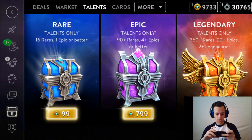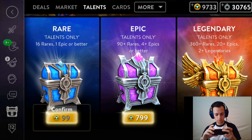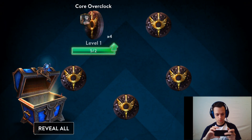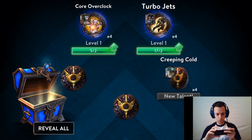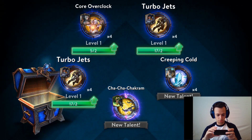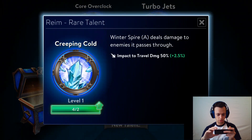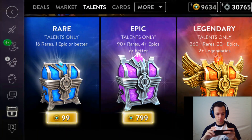Let's go to the talent chests. Let's open the rare talent chest - it's pretty cheap so we can open a few. Confirm - beating, let's go! We get core overclocked, it's not special. Turbo jets - new talent! That's an epic one, nice. Turbo jets fires three projectiles in a cone, damage 80%, cooldown 110%. Let's see what else this does.